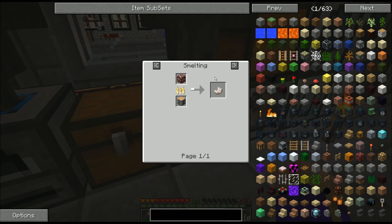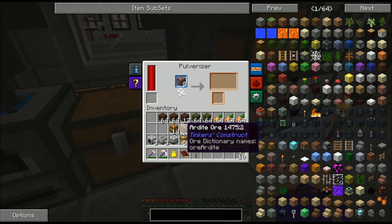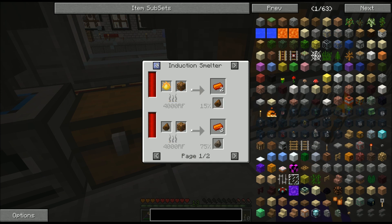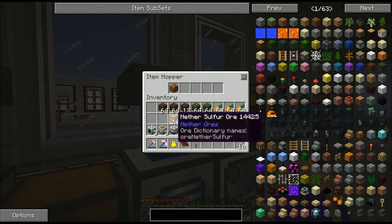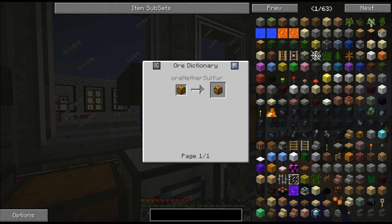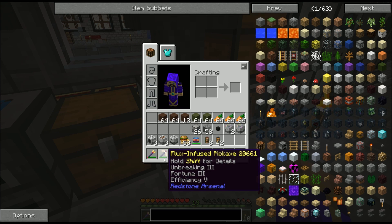And then the nether quartz ore — if I pulverize it, I get two with a 10% chance of some sulfur, which I need to make blazing pyrotheum, and I'm going to need a whole bunch of that. So that goes in the pulverizer. The ardite I can throw into the smeltery from Tinker's Construct to get two bars worth, or I can pulverize it with a 10% chance of getting some gold. Nether sulfur ore is fantastic because it gets me 24 sulfur each — nine of them is almost four stacks worth, which is fantastic because I need a lot of sulfur.